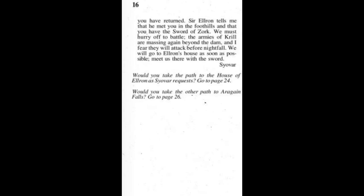'You have returned. Sir Elrond tells me that he met you in the foothills, that you have the Sword of Zork. We must hurry off to battle. The armies of Krill are massing again beyond the dam, and I fear they will attack before nightfall. We will go to Elrond's house as soon as possible — meet us there with the Sword. Syovar.' Will we take the path to the House of Elrond as Syovar requests, or take the other path to Eregain Falls? One takes us to a forest path and another takes us into a deep dark cave. Let's go to the House of Elrond as Syovar requested.